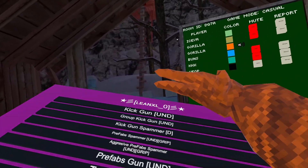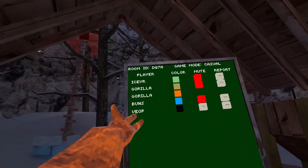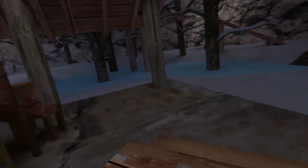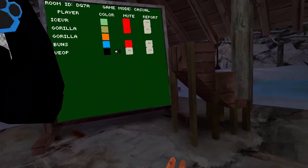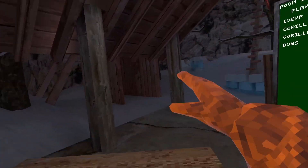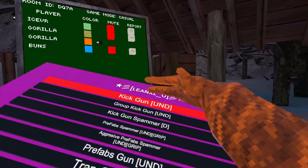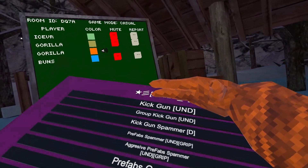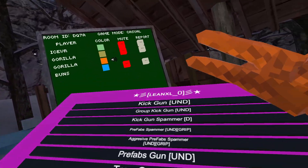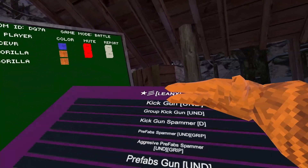Page three — first is gonna be kick gun. Let's use it on this monkey — it worked! Maybe that's the sound spammer. Let me use it on this monkey too. It also worked, it instantly kicked him, which is epic and undetected, which is insane. Group kick gun — I'm not gonna use that but it should work since it says undetected. Kick gun spammer.